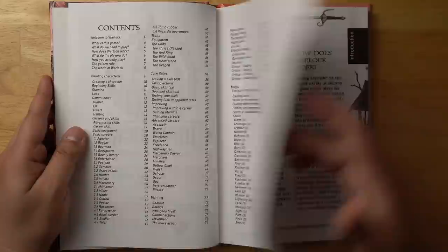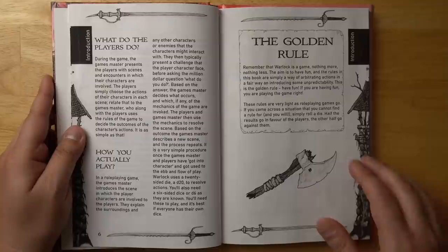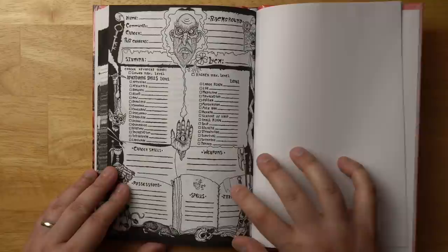Warlock was written by Greg Saunders. Let me get into the table of contents here — a bit of an introduction to how Warlock works. It does use a d20 to resolve most things, as we will see, but it has a very Fighting Fantasy style character sheet. Let's look at the character sheet right now because I think that gives you a pretty good sense of how things are going to work.